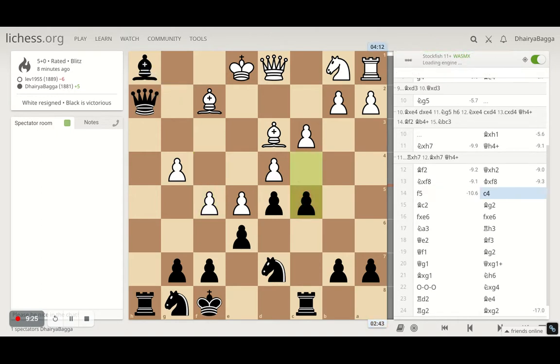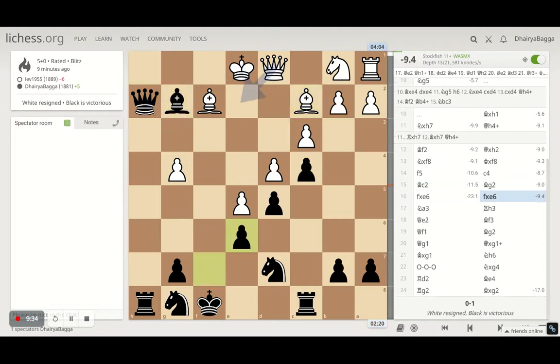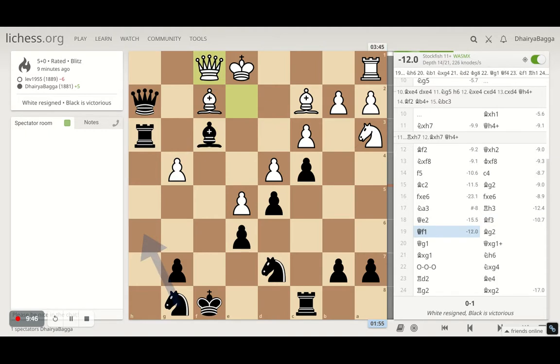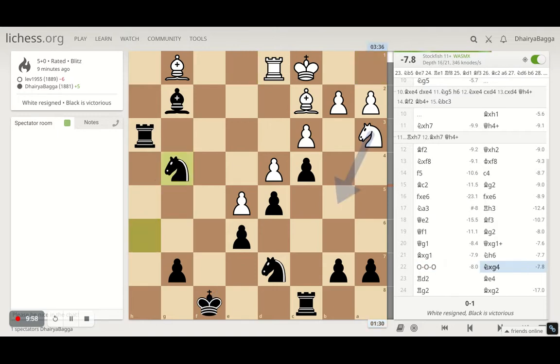The opponent plays f5. I proceed with c4, trying to kick that bishop away. Bishop goes back to c2. I place bishop on g2. He takes the pawn, I take back. The best move was getting the queen active. I didn't see that move coming, so I just tried to drop the rook there, attacking the queen with the bishop, then bishop back attacking the queen. Queen comes to g1 looking for exchange — I let him exchange. Then I went with the knight, and here he castles, losing a pawn in the process. He tries to attack my bishop, I bring it back on e4. He tries to exchange, but instead places the rook there, I take, and it's game over.